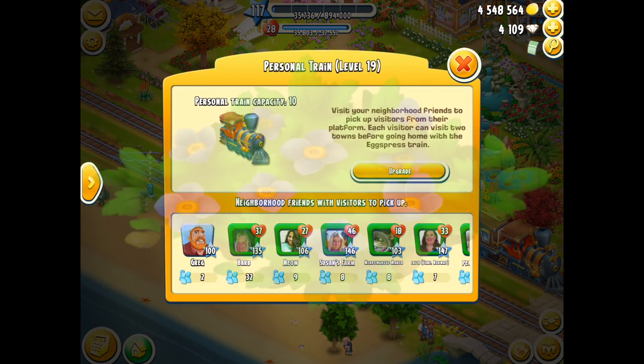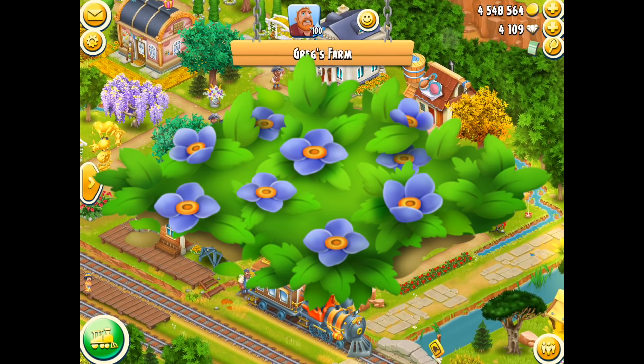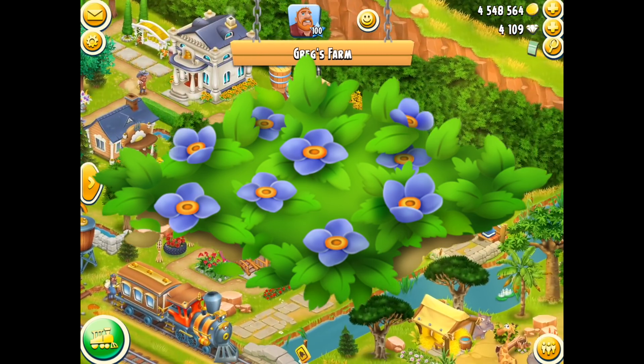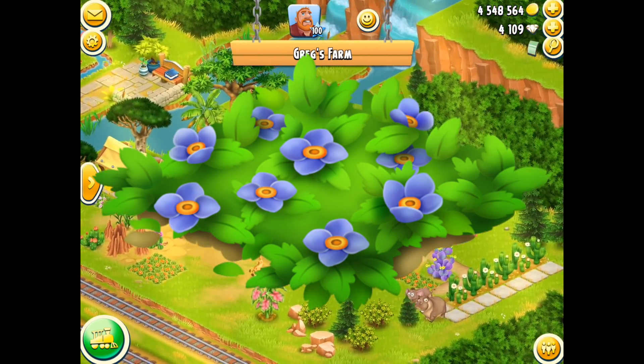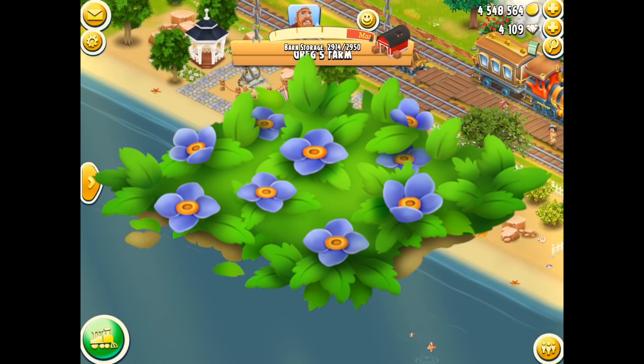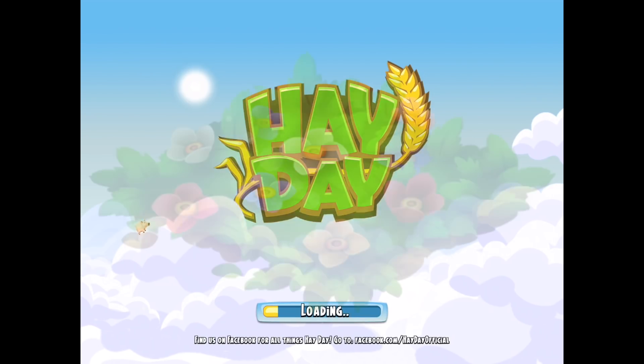Speaking of flowers, there are some really nice flower pieces here as well. The blue flower path and the regular flower path are going to be really nice for design, and I think the blue one will look really good within my sanctuary. So a lot of design opportunities with these two wonderful design pieces.